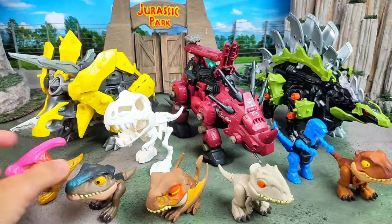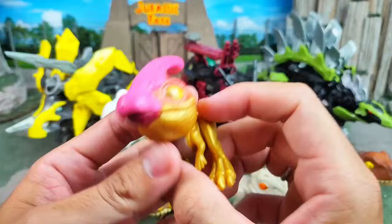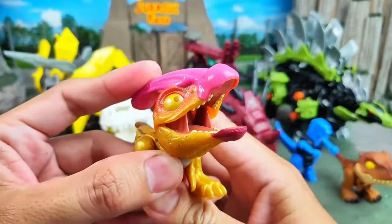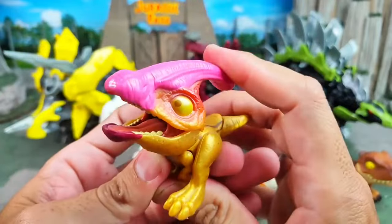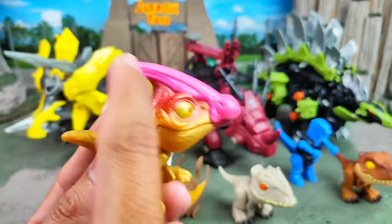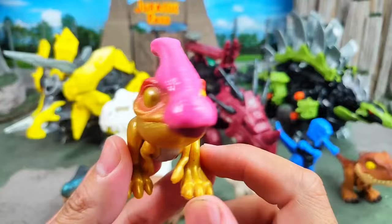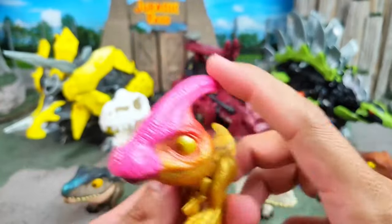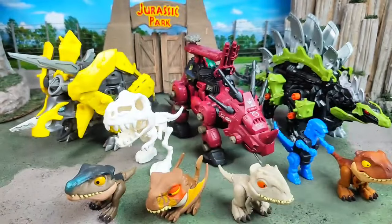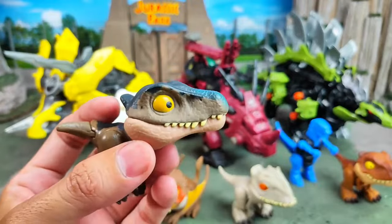First we have this dinosaur. Wow, oh my god, look at this guys — this dinosaur is a herbivore dinosaur. You can see his mouth right here, no sharp teeth right there, and it walks with two legs, and it has a special head crest on his head. This is Parasaurolophus — wow, it's a very unique dinosaur!